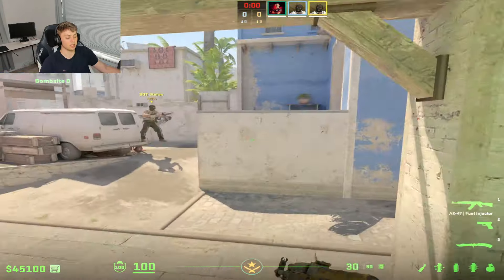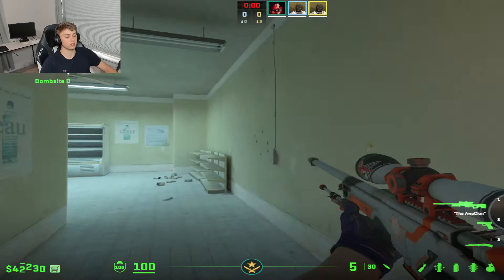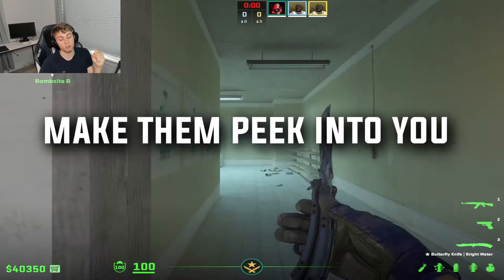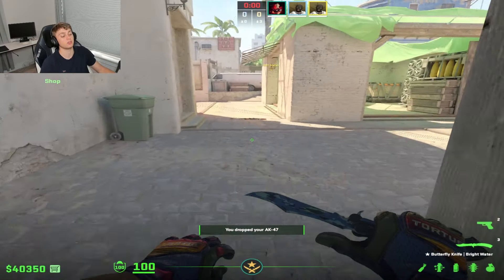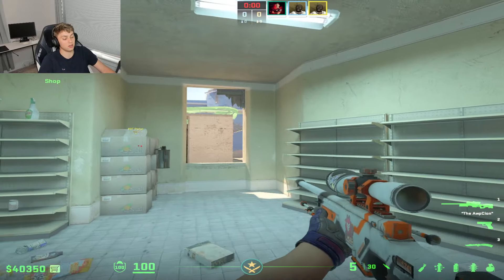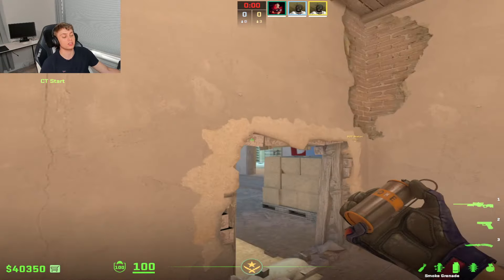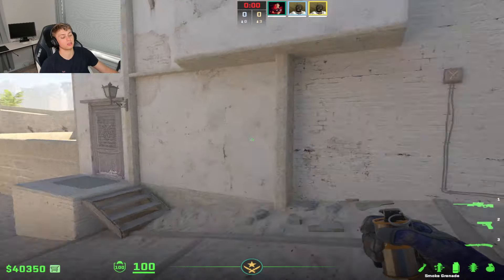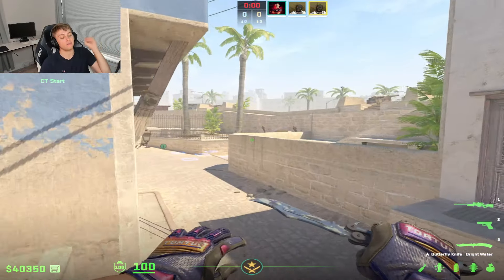When you force the AWPer to retake a site it is a nightmare for them. Once you take B, smoke off market window so the AWPer can't post on those angles. As long as we don't peek their side and make them come out, it's impossible for them. If you have a rifler holding right here or a player boosted up on an off-angle, that's a great position to kill them. AWPers want you to peek into them, so when the AWPer is on retake, make them peek into you — your chances of winning the round go way up.